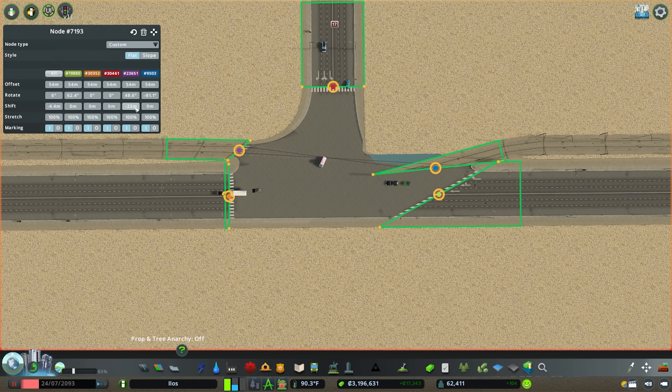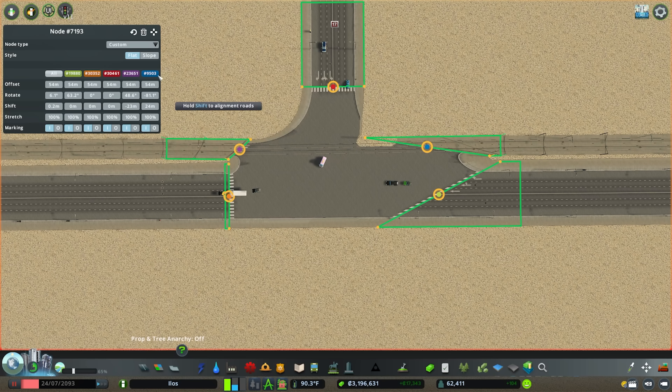Exactly the same thing with blue as well — just want to line it up so it's nice and straight. There we go. Then watch out: in this configuration we can hit the button at the bottom for 'Make End Straight'.